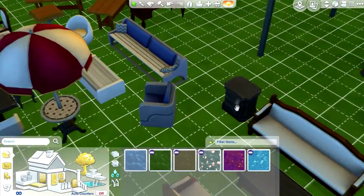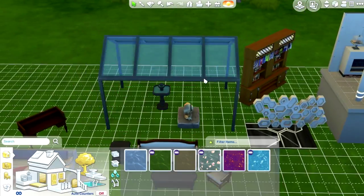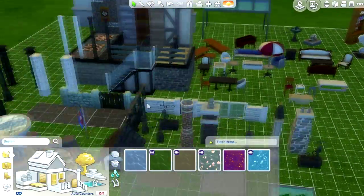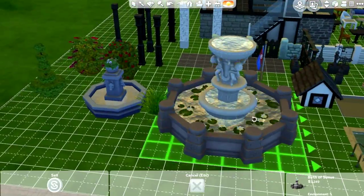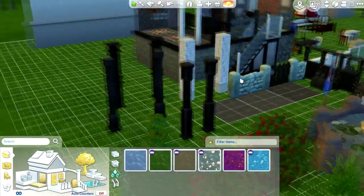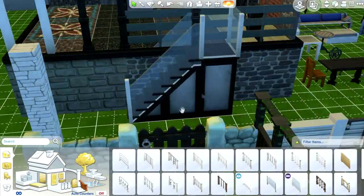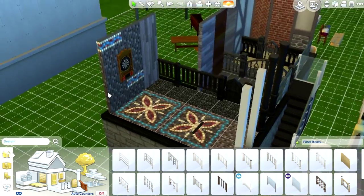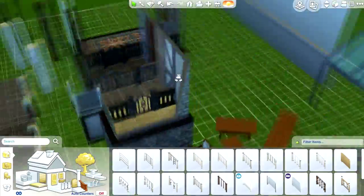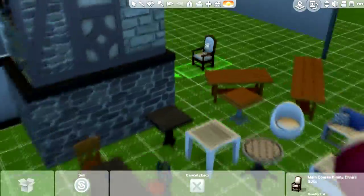They added so many living room sets, chairs, and desks, as you guys can see. There is also some outdoor furniture, as well as environmental items like fountains and columns.